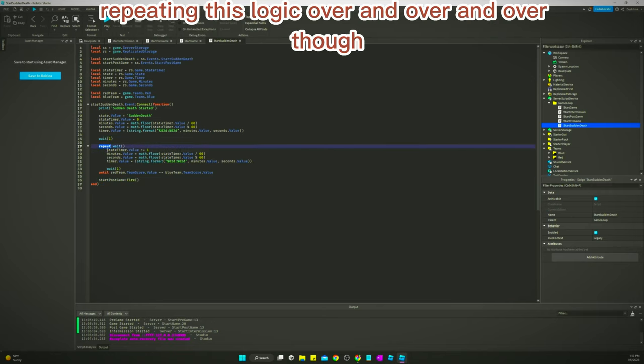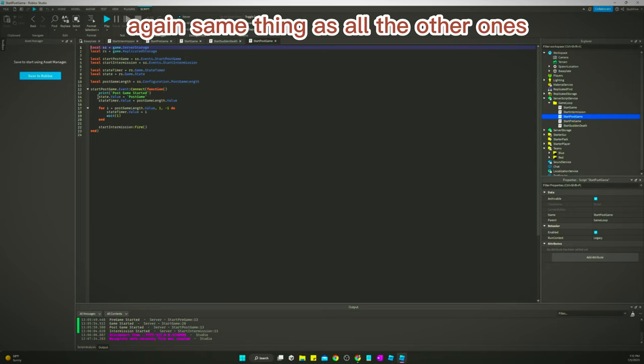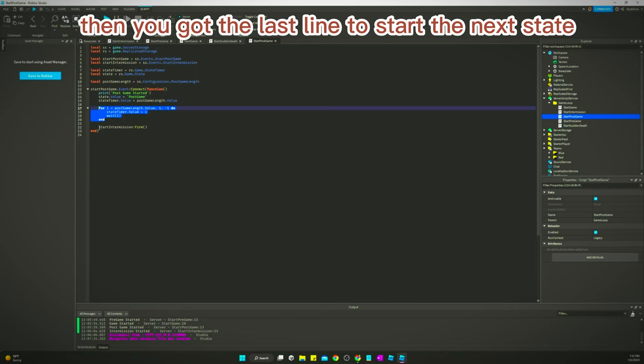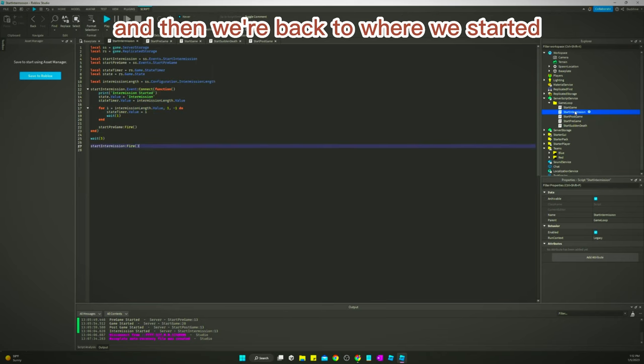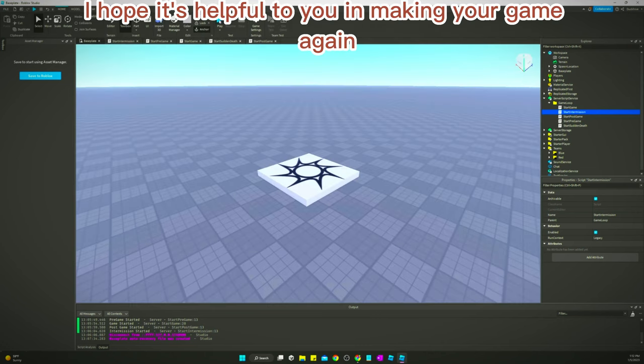The Start Postgame script is the same as the others — except for sudden death. You've got logic at the beginning, your core countdown loop, and then the last line starts the next state, which is intermission. And then we're back to where we started. That's pretty much it — the full game loop cycle.